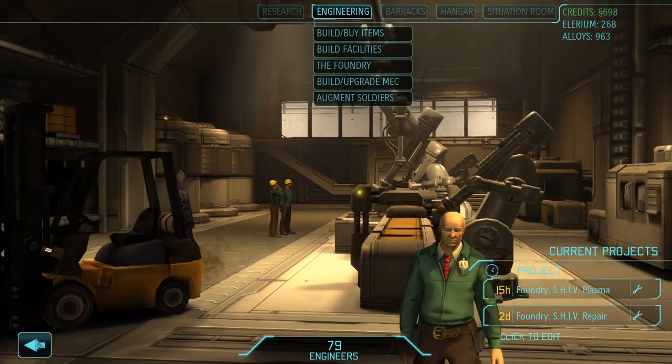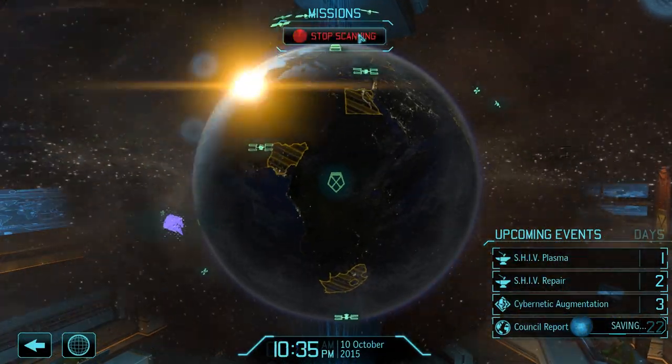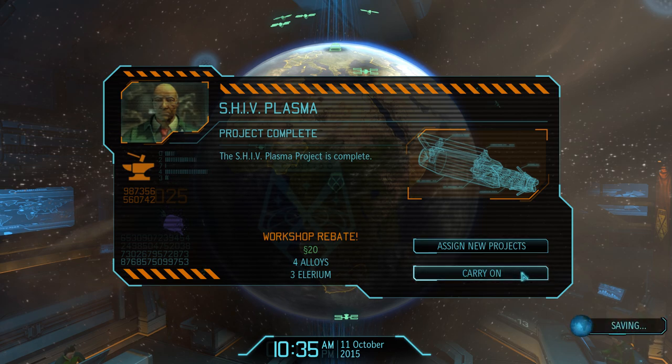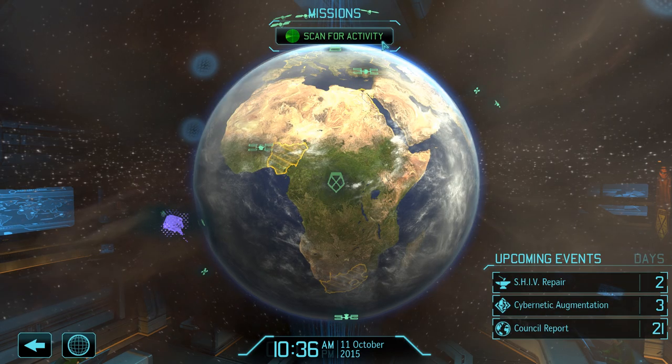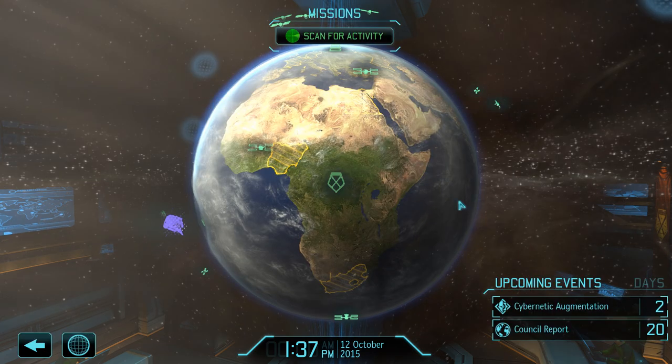With that we can now start scanning and see what the episode has in store for us. Our shivs can now use plasma weapons which will improve their damage output as well as their accuracy, but we're not going to use a shiv for quite some time. We also unlock shiv repair, which allows us to use the arc thrower to repair shivs and mechs in combat, but we're not focusing too heavily on either one of those.